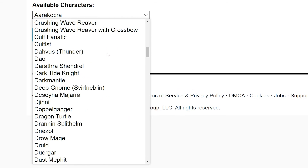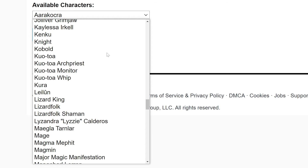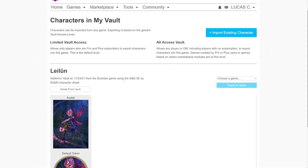If you're a player and don't see a character here, make sure your GM has given you permission to edit and control your character — if not, you won't see it here. After you select your character, click the blue Import Character button at the bottom, and your character is now in the vault.